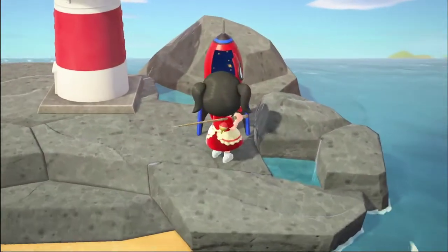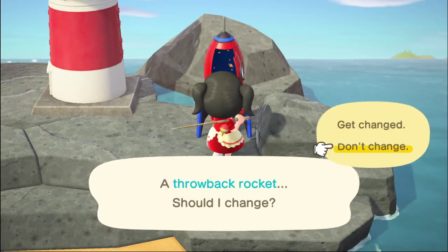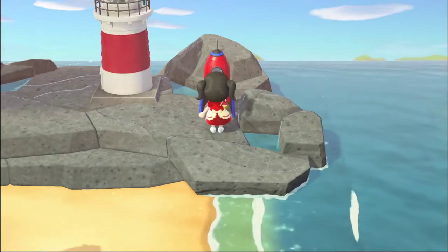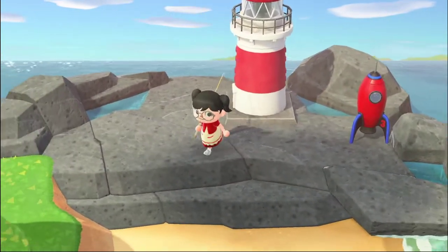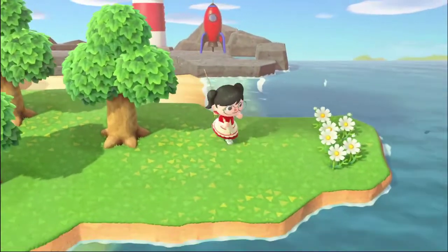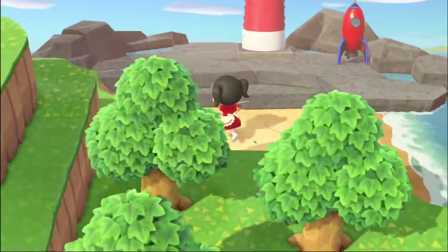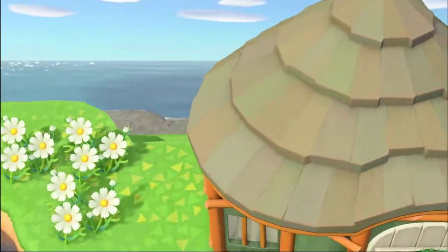What's kind of cool about this rocket is that you can change clothes near it — I don't really know what the rocket is supposed to do other than look cool. Then if you go down this way, this is the rest of my beach on the right side, which you've already seen — it's the side where the fish bait station is.